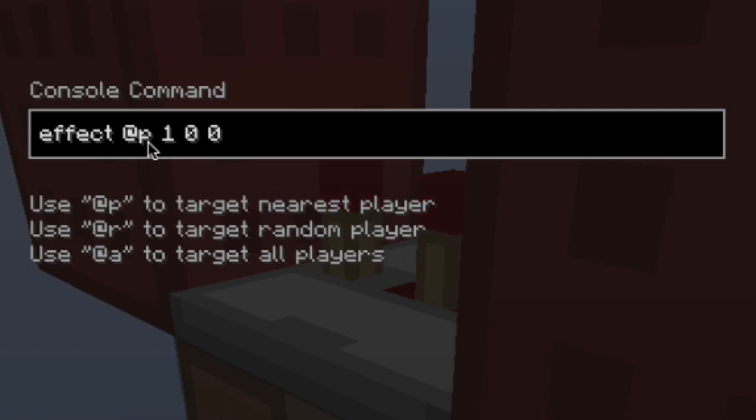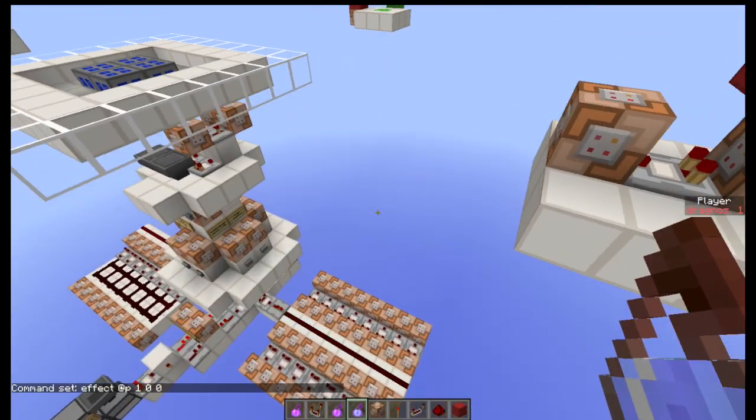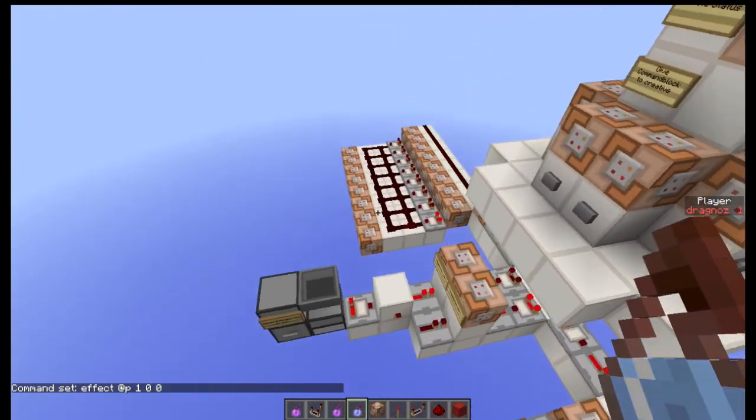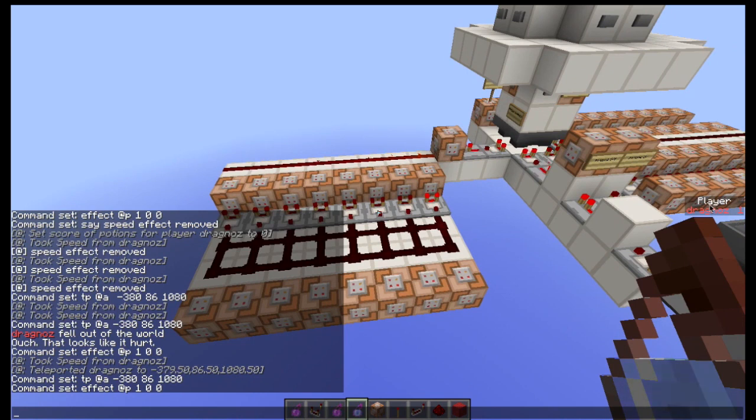The issue with the effect command is that you cannot be player-specific. You can say remove effect from all players or a random player, but you cannot say remove this effect from a specific player by name. If you're on a multiplayer map and that player isn't online, you can't use player names at all. So what I've come up with is tagging every single player with a unique identifier number.